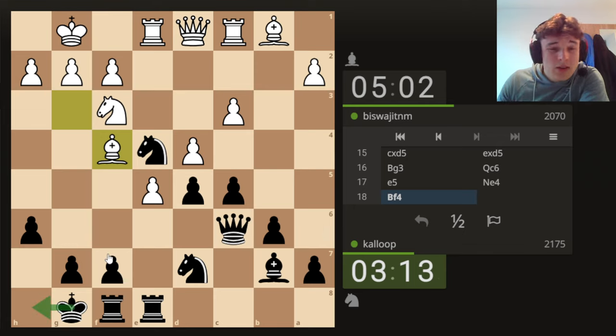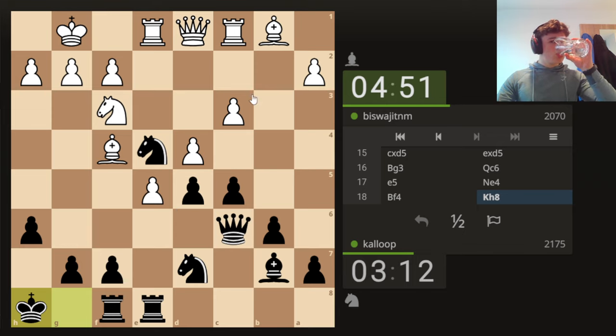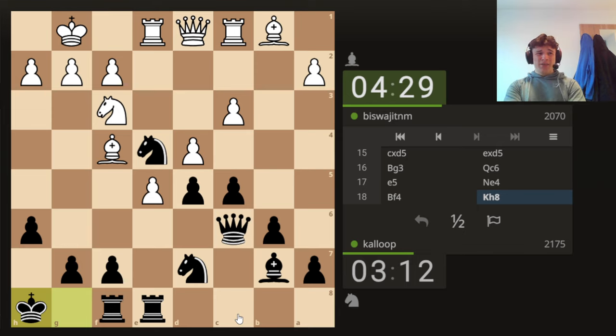I think I might start with King H8, just so this diagonal doesn't become weak if we move the F pawn — it's kind of a waiting move. Let's see if White does anything that makes our decision easier. King H8 — it's an improving move, doesn't do anything aggressive or any big thing, but time isn't really that important in this position because it's a fairly closed position. My pieces are on nice squares — this rook isn't doing a whole lot, but we're also preparing a push with the F pawn.